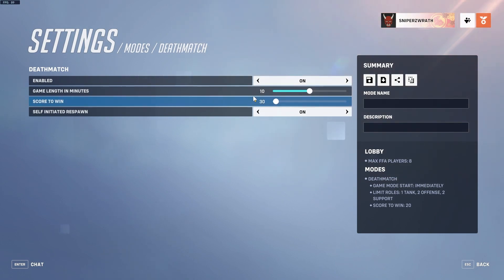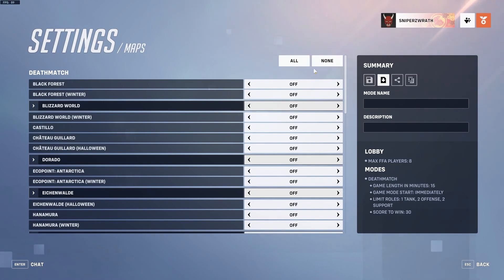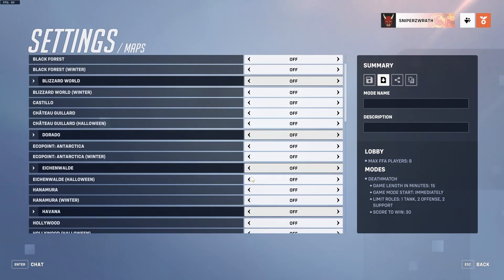Set the score to win — I'll just set this to 30. For your game length, if you want it longer than 15 minutes, which is the max here, you can do that later in workshop. After that is maps — you just click none and choose what maps you want. I'm going to do Eichenwalde Wild Halloween.